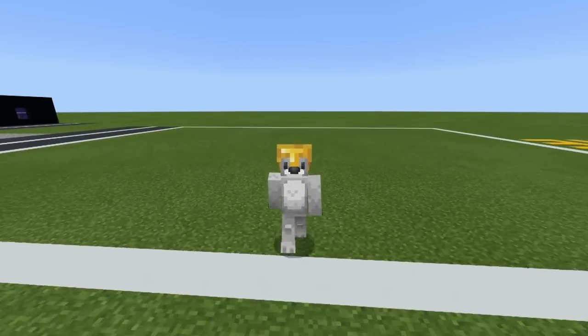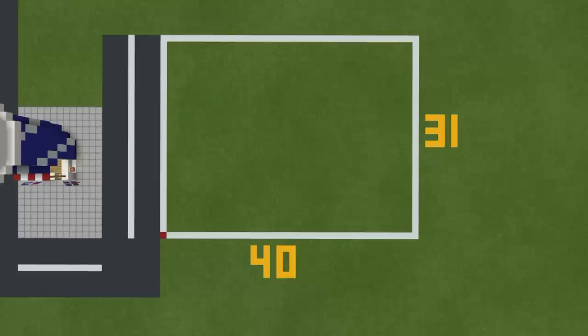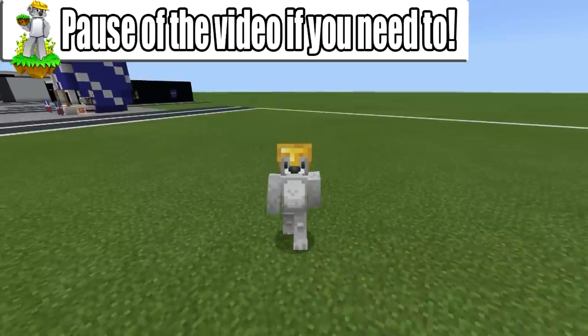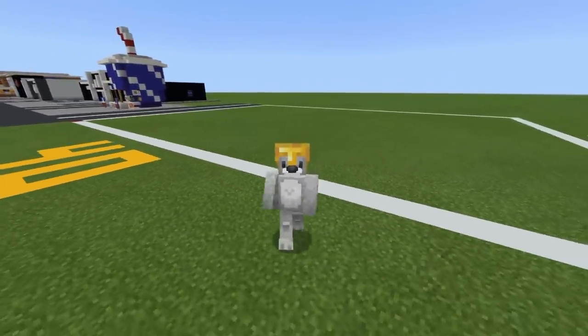So before we begin building everybody, here are all of the materials that you will need to make your fire station. Please do make sure that you have access to all those materials and enough of them as well. The amount of ground space required to make the fire station is a 40 by 31 block area on the ground. Feel free to make this giant white grid in your world if you feel it will help you plan out your build. Pause the video if you have to, make sure that you've got all that stuff and somewhere to make it, and once you are ready, we can begin.